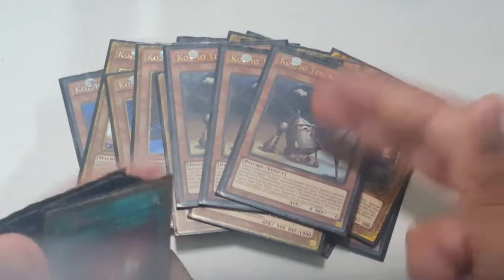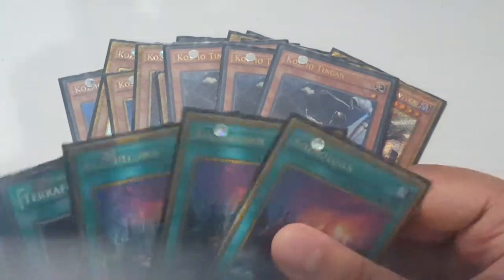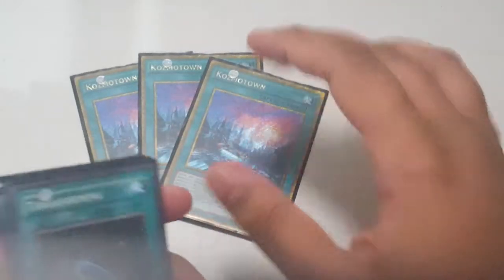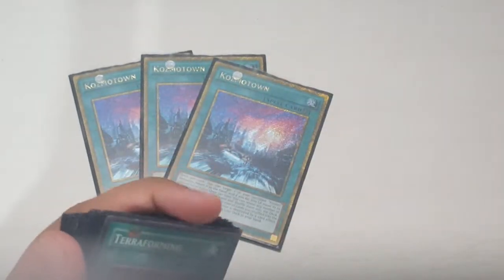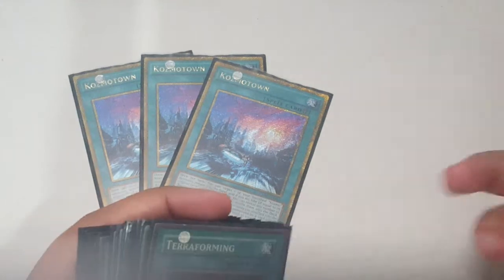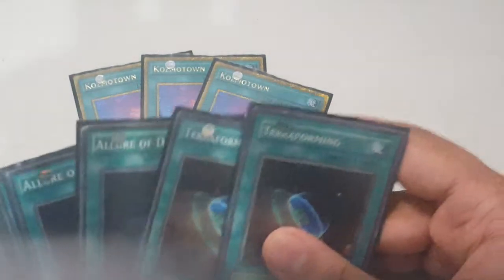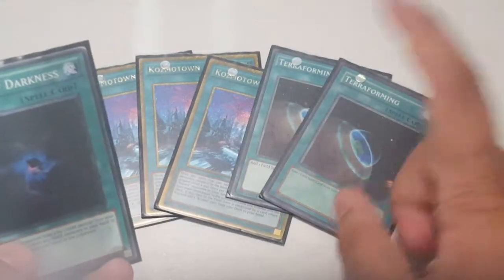Three Tin Cans — obviously used with Dark Planet and Dark Eclipse, so you have to have three of them if you've got three Dark Planets. That's it for the monsters — it's a pure Kozmo deck in terms of monsters. Three Cosmo Towns — you have to have three Cosmo Towns if you want a pure Kozmo deck, because you will probably never run out of cards in your hand since you can keep recycling.